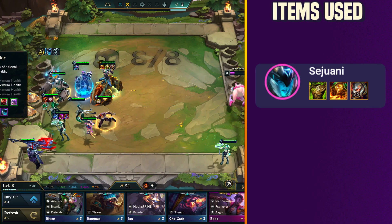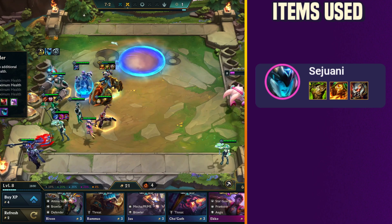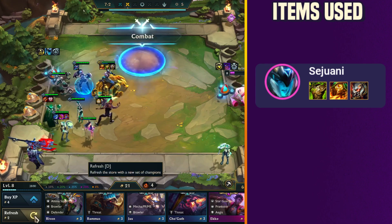Items for Sejuani: 1. Sunfire Cape. 2. Warmog's Armor. 3. Titan's Resolve.